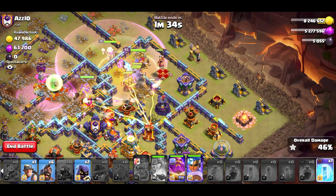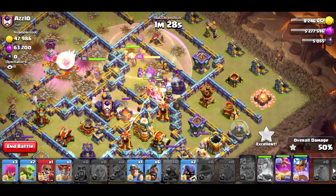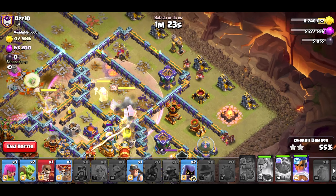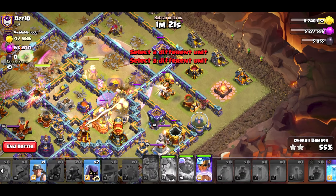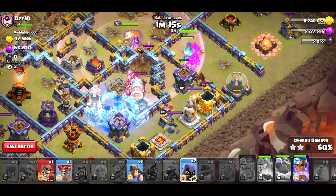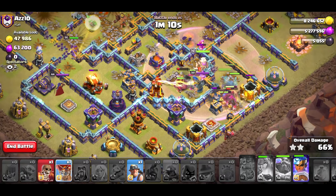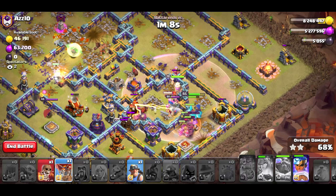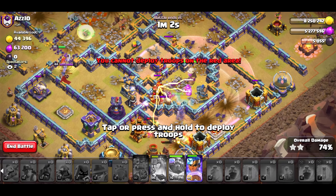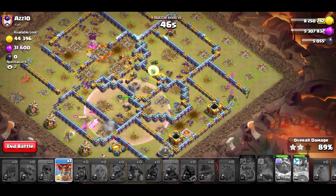Okay, there we go. Got to keep an eye on everything. Use the warden ability as late as possible — that should be good. Start the cleanup process. Keep an eye on the queen. Let's go ahead and freeze all of this. Maybe I should have saved the queen, but that's fine. Two headhunters for the king now. Cleanup process. It was a mean queen walk and she died at the end. Got more than enough value with you — thank you, queen. GG to the sky.